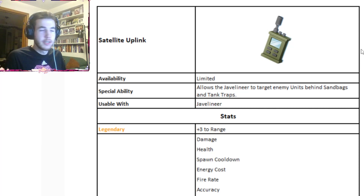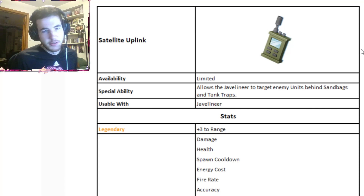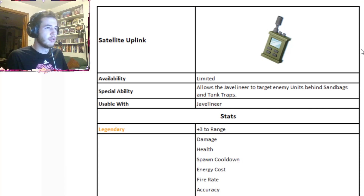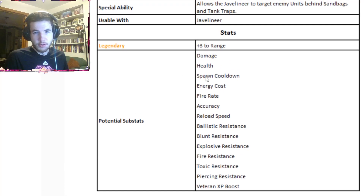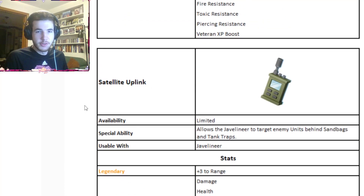The Javelin is really good for attacking Command Center 8 and Command Center 9 bases, but once you get Command Center 10, you are not going to use him at all — I made that mistake. Anyways, the special ability of the Satellite Uplink literally lets the Javelin attack units behind walls, and it also increases the range, which is very convenient. These are the potential substats you could get from that.